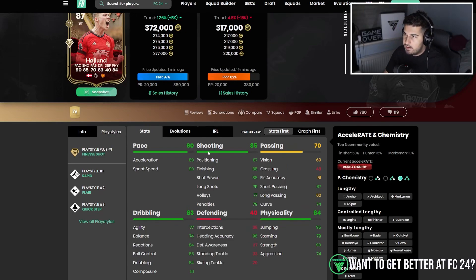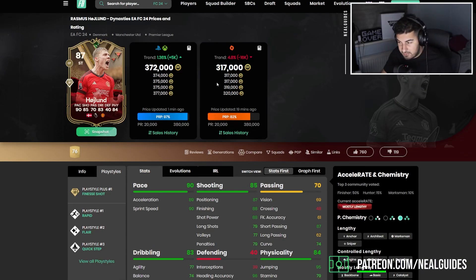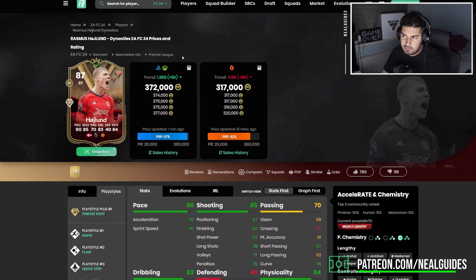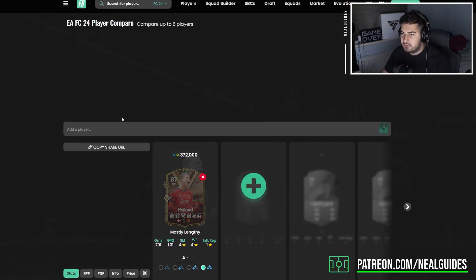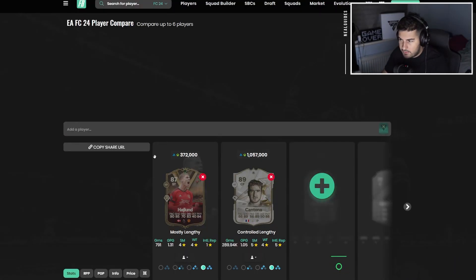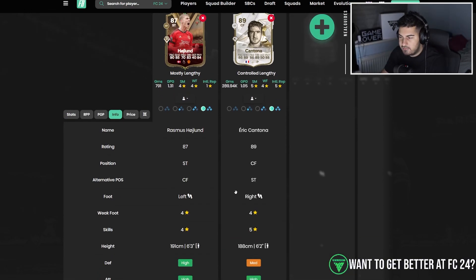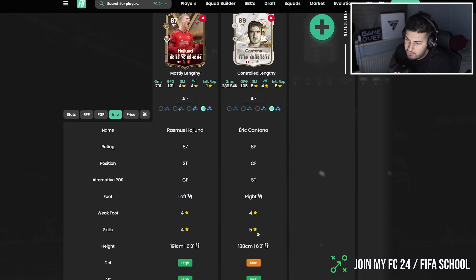In terms of price, this is the thing that will make the card feel a bit 'meh.' His price is a bit expensive at 400k. There's a chance it can go down, but I see him as one-dimensional. If we compare him to Cantona — don't get me wrong, Cantona is almost double the price — but if Haaland maintains this price, you're better off going with someone like Cantona.